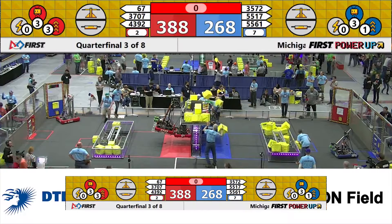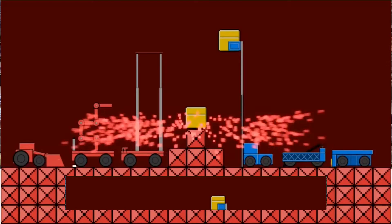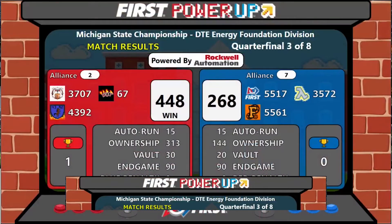All right, let's look at our scores. Taking a one to nothing lead, the red alliance with a 448 to 268 victory. Remember, it takes two wins to move on to the next round.